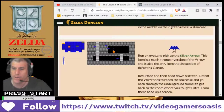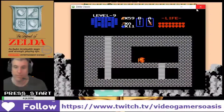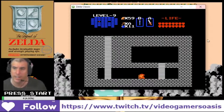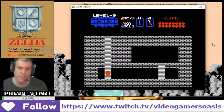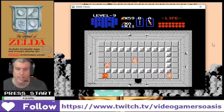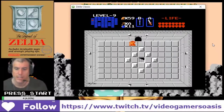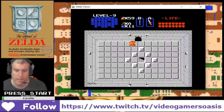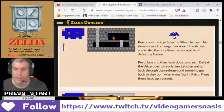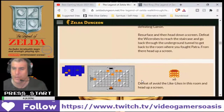Resurface and then head down a screen. Defeat the wizrobes to reach the staircase. And go back through the underground tunnel to get back to the room where you found Patra. From there, head up a screen.